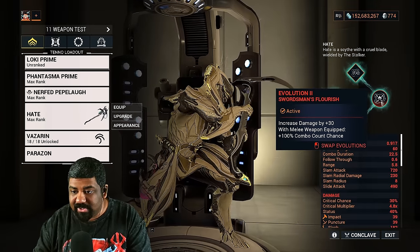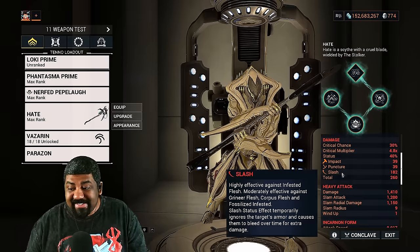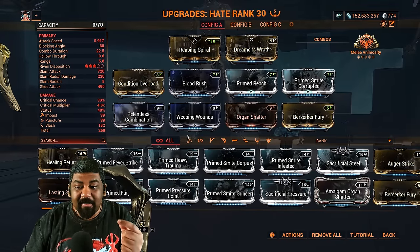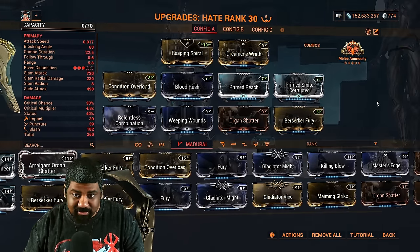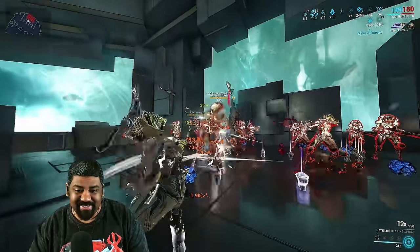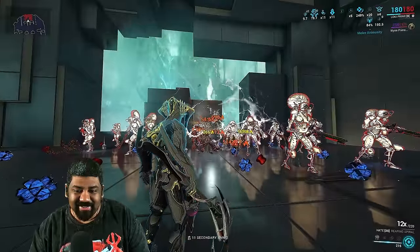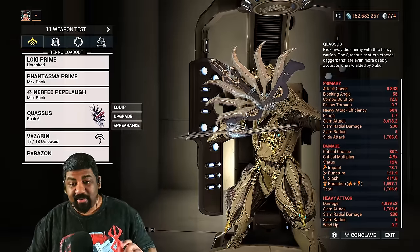The Hate has taken the throne as the best Scythe in the game. Evolutions: this one, that one, and this one. Why is it the best Scythe? You can use it in both its normal mode and its Incarnate mode. It's a slash-based weapon, and its Incarnate mode lets you throw projectiles that deal heat damage and IPS. These projectiles proc IPS to build combo easily thanks to Relentless Combination. If you don't care much about projectile combo building, replace Relentless with Gladiator Might for even more damage. In Incarnate mode you maintain 12x combo with all these projectiles, and you get Tennokai procs with heat and bleeds.